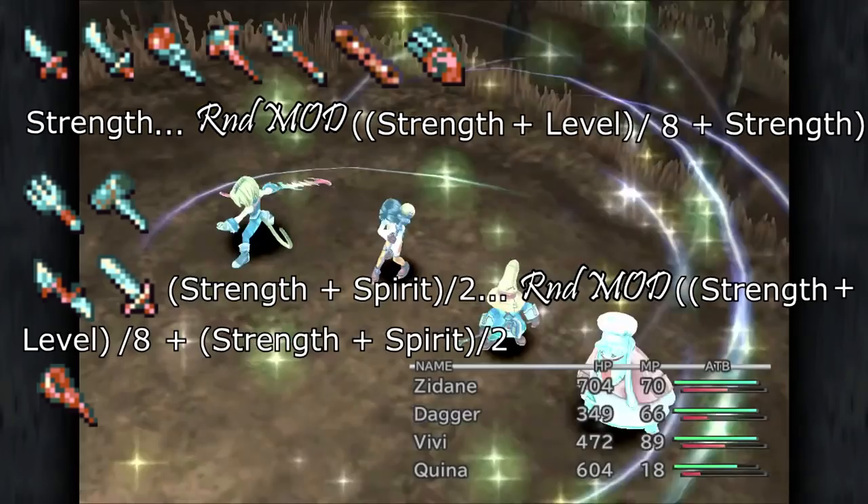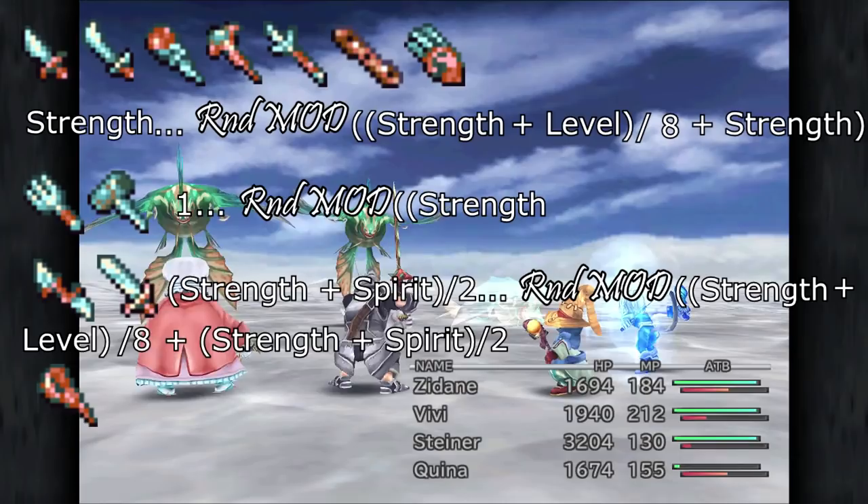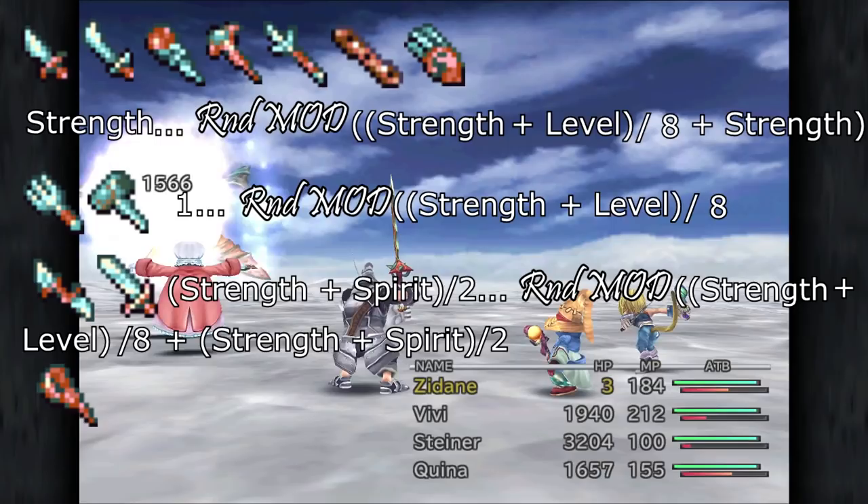Forks and hammers are saddled with the worst multiplier. The minimum is always 1, and the maximum is equal to strength plus level divided by 8, so there's always a risk of simply dealing damage equal to your weapon attack minus the enemy's defense. This combined with Quina's strength growth makes for very low lows and very low highs, with a lot of variance in between.